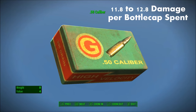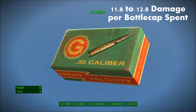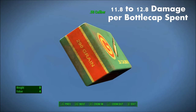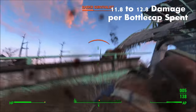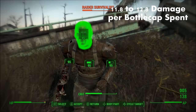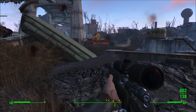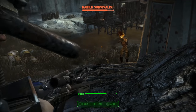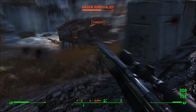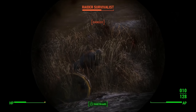Number 9: 50 caliber. 50 caliber ammunition deals considerably more damage per shot, clocking in at roughly 59 damage per shot on the low end, and 64 damage per shot on the high end with a 50 caliber hunting rifle. Provided 50 caliber ammo costs 5 bottle caps per round, this gives the 50 caliber round anywhere from 11.8 to 12.8 damage per bottle cap spent. The weakness is that it can only be fired from the pipe bolt-action rifle or pistol and the hunting rifle, meaning every single shot must hit and count.